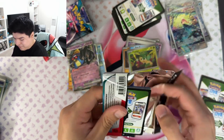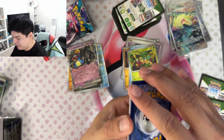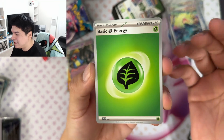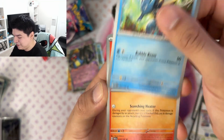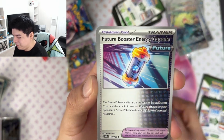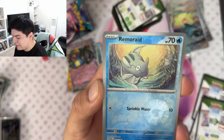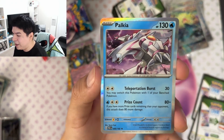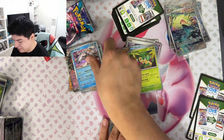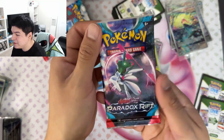151 was really fun. This is probably going to be the only Paradox Rift stuff I buy — it seems better than Obsidian Flames at least, which isn't hard to top. 151 has been one of the best sets in the past two or three years. And then we get a Palkia — that's pretty cool! That's in the game now I guess. And that means there's also a Dialga.